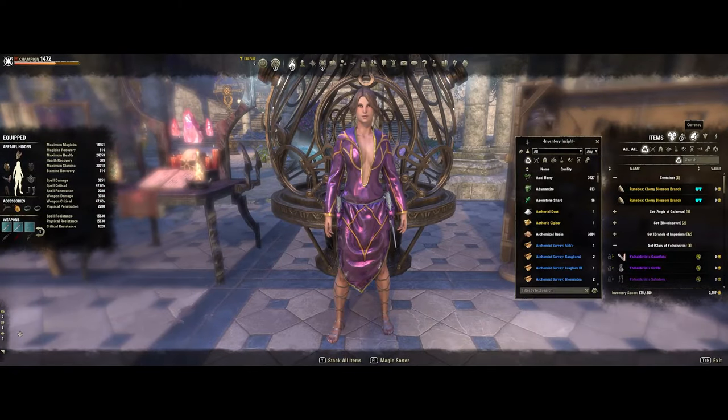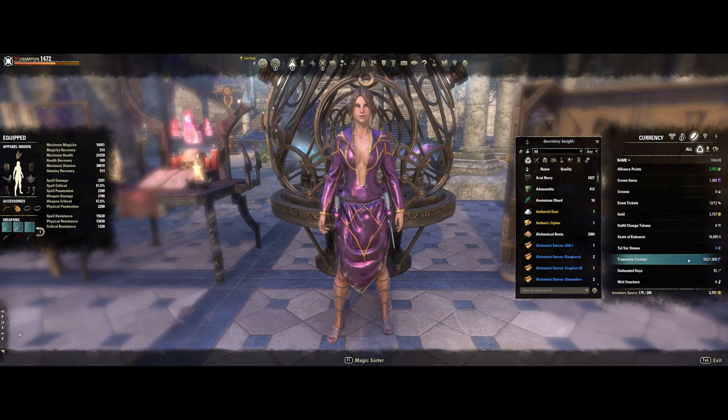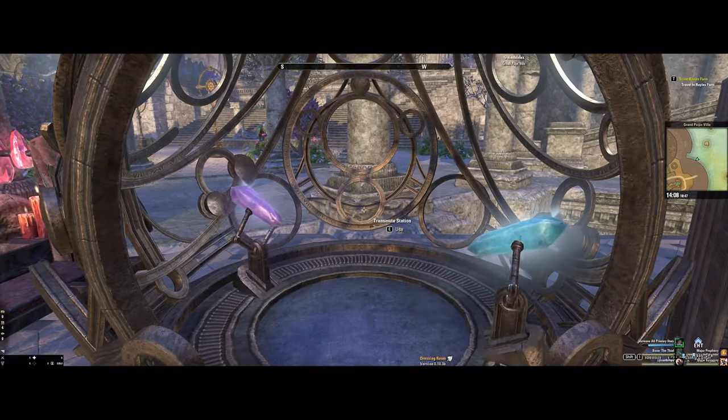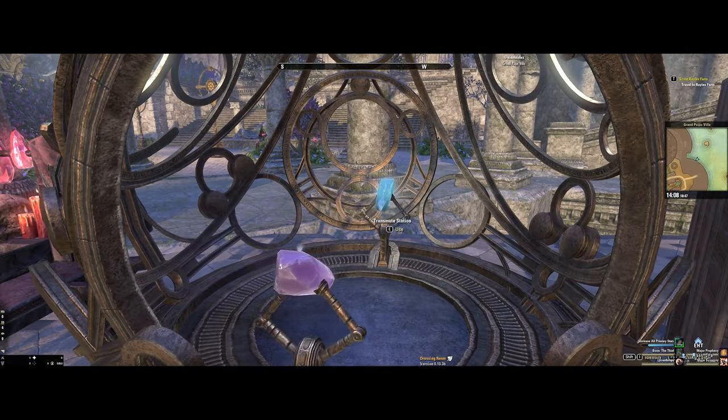If you are looking to see how many transmutes you have, go to your inventory and click on the currency tab — you will see the transmute crystals there. I am an ESO Plus member, so I can hold up to 1,000 transmute crystals. If you are not an ESO Plus subscriber, you can hold up to 500. You can get transmute crystals from doing random dungeons, veteran random dungeons, going into PvP, and a variety of other ways in the game.